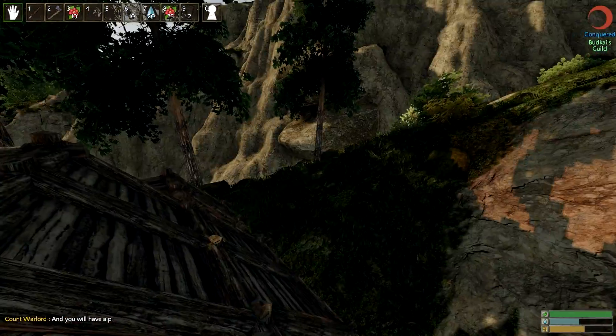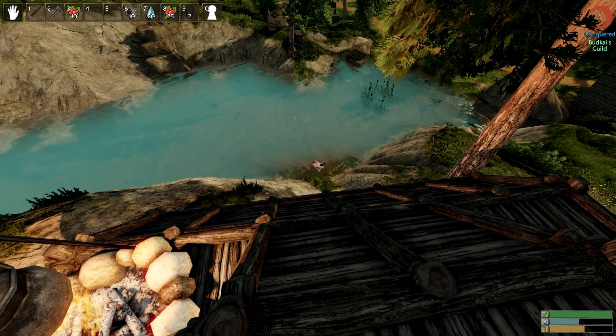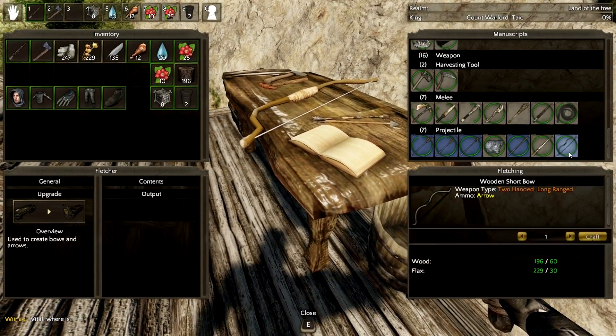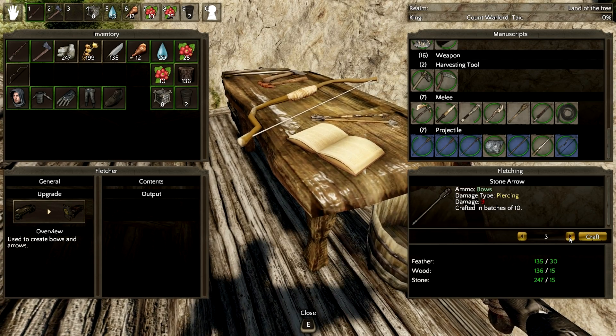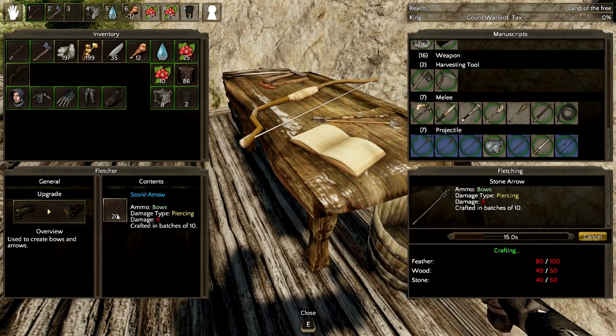Oh there's someone coming — wait, is that a wolf in the water? Oh there's a guy drinking from my pond. We've got lots of chicken in hand — those three chicken breasts turned into 12 drumsticks, so we've got tons of food ready for our adventure. Let's craft one of these bows — pretty cheap to make. Also noticed you can do an advanced fletcher to make crossbows and other advanced things. This makes 100 arrows — wow, so you really don't need that many feathers. Let's make 100 arrows and just do it.